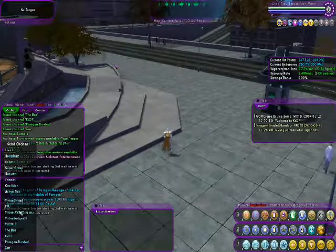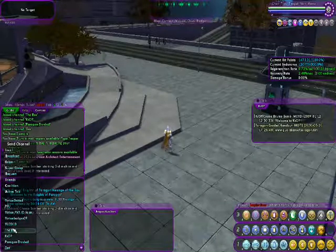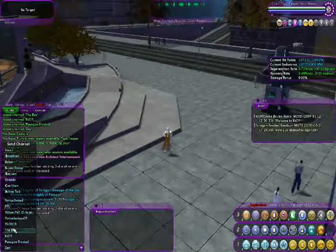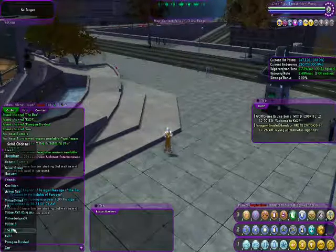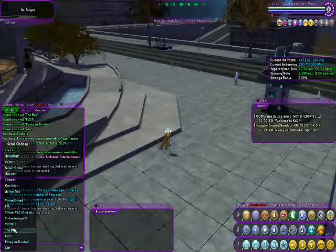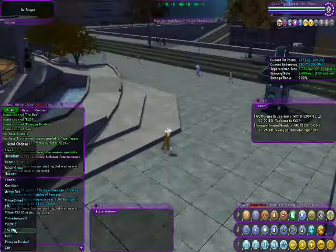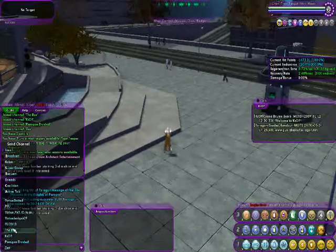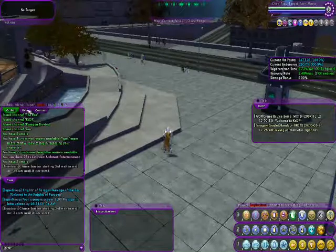Below here, I have all these extra global channels that I've joined. Global channels are extra channels that people create for others to join for purposes of cross-server and cross-account communication. So if I'm in this global channel, I don't have to specifically be on Elpreed to communicate in it — I can be on any of my other characters and I'll still be in this global channel. I think it's a really awesome way to stay in touch with people you want to keep in touch with.